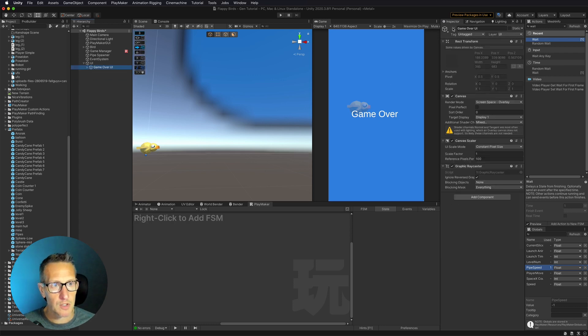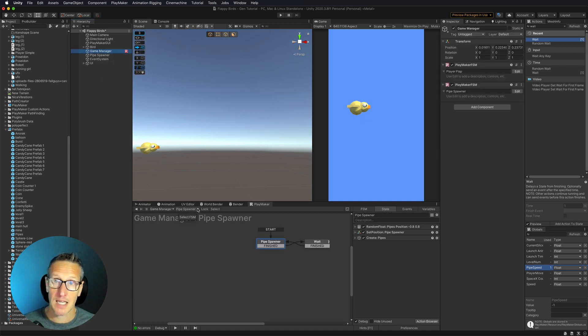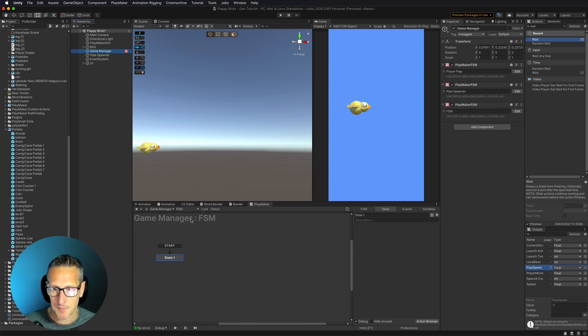I'm going to turn this game object off. Then with our game manager, I need to create a new FSM. I'll label this FSM 'Detect Pipes'.